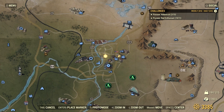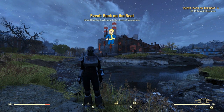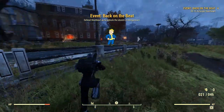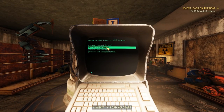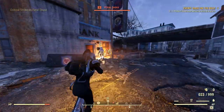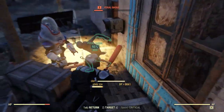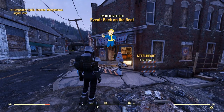Let's begin with Back on the Beat. This event happens in Morgantown — it usually pops up just by being within proximity of Morgantown. It took me a few server hops to trigger it, so just be patient and keep an eye on the area. In this event you need to reactivate Steelheart and defend it from waves of ghouls. It can be really fun when this place is nuked. If you're by yourself it can be easy to fail as Steelheart is kinda weak, so just be quick about dispatching any ghouls that get close. Finish the quest and check that off the list!